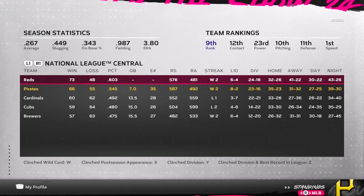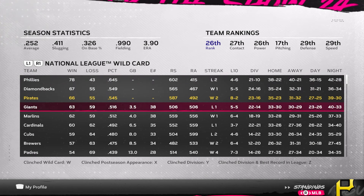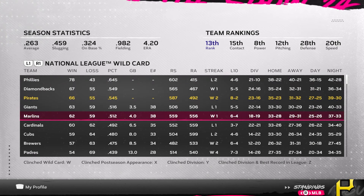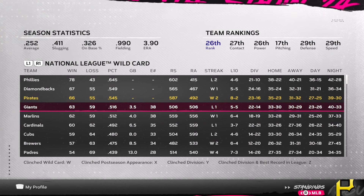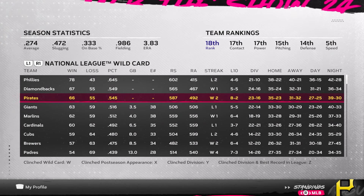Taking a quick look at the standings: we are seven games behind the Reds and three and a half games ahead of the Giants, four games ahead of the Marlins in the wild card standings. Things are looking pretty good for the Pirates here late in August.